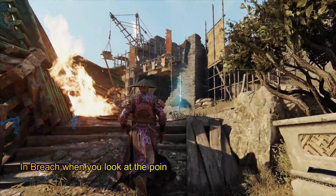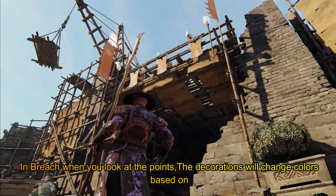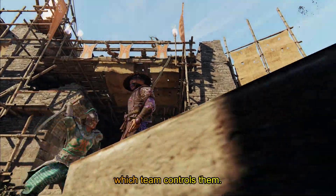This is another small detail. In Breach, when you look at the points, the decorations will change colors based on which team controls them.